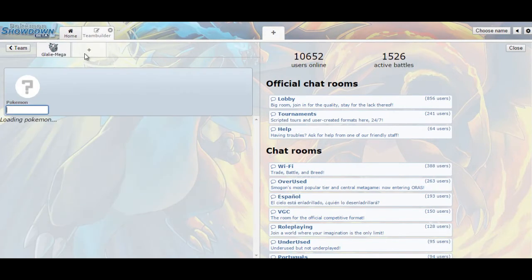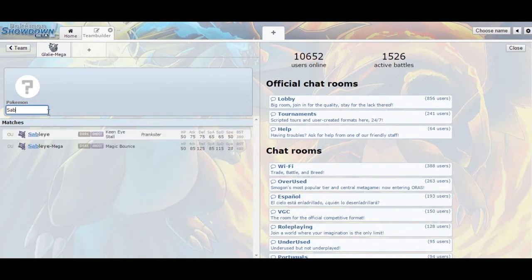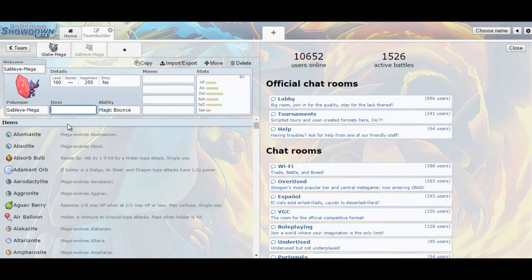As far as the second Mega goes, I want to use Sableye, because it pairs so well with Glalie. With Glalie being weak to Fighting-type attacks, we're going to see a lot of priority Breloom — Mach Punch is probably going to be really, really popular. I might even use a Breloom myself. So we're going to bring Sableye so we can get around that.